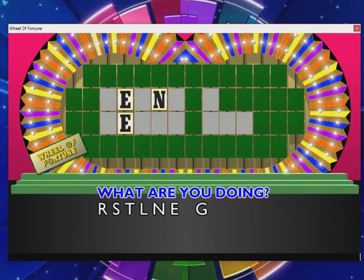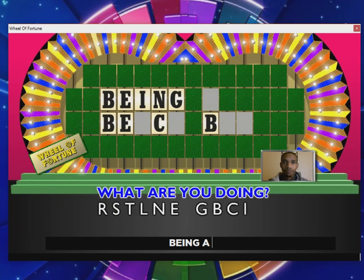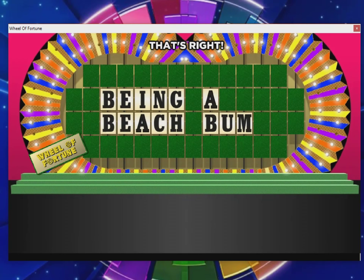Two more consonants to pick — I think B is a safe bet, and I'll go C. I get a crucial letter there that helps. Twenty seconds — what are you doing? Category: 'What Are You Doing.' Being a... being a beach boy? No — being a beach bum! There it is! B was a very good choice.